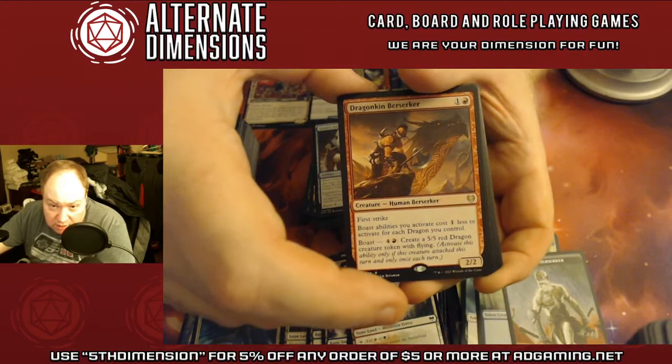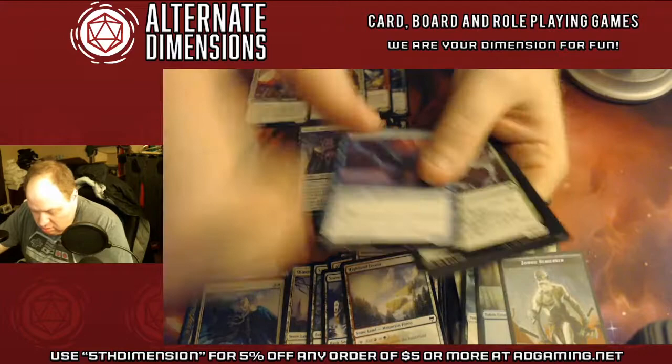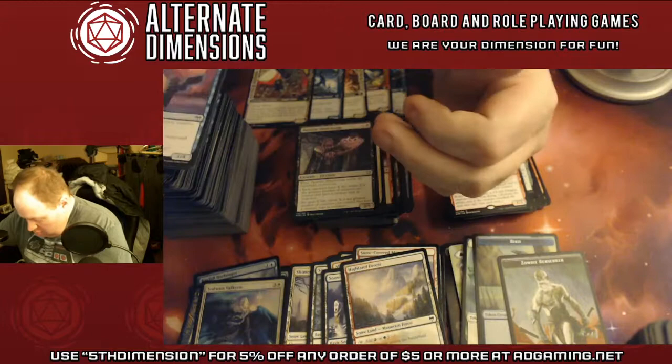Dragon-Kin Berserker — he starts making dragons. Alright guys, appreciate you hanging out with me tonight while I busted this box open. These cards will be sorted and added to our inventory. You can start buying singles for Kaldheim on next Friday, February the 5th. Either check out the website or come on by. Again, thank you for joining us at Alternate Dimensions — we are your dimension for fun.